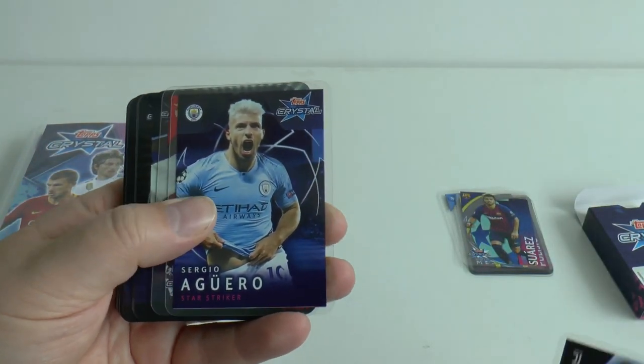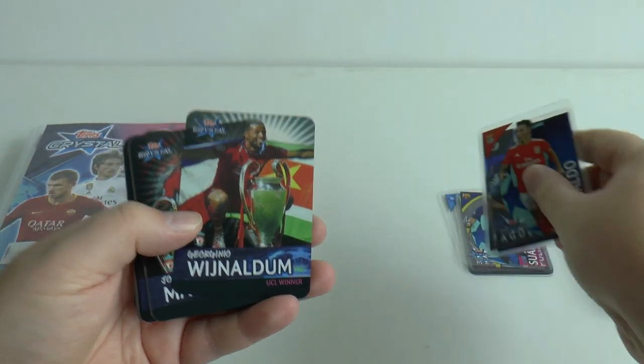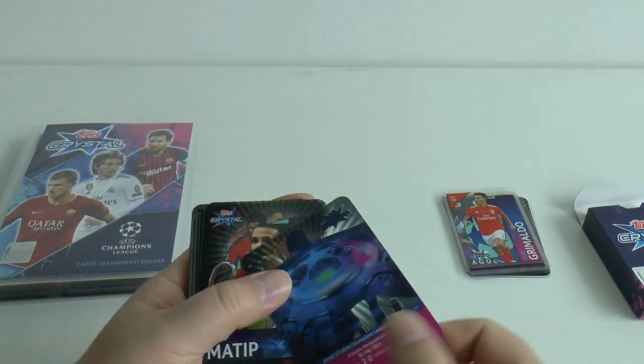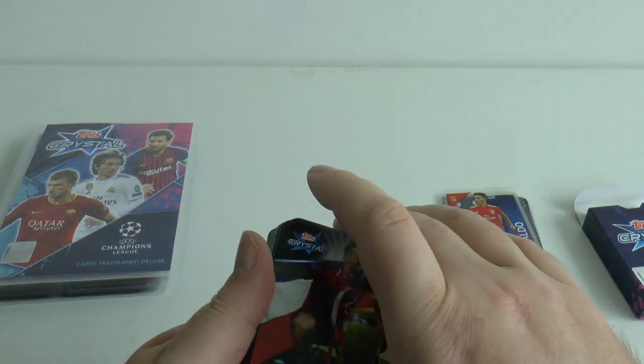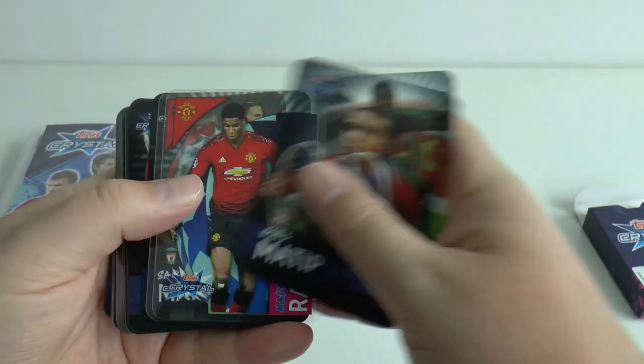There's Sergio Aguero, then Alex Grimaldo of Benfica. Then some more of these exclusive Liverpool ones — that one is number 37. There's Gini Wijnaldum, then Joel Matip.